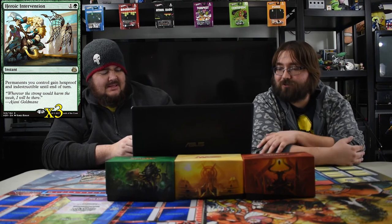Moving into the sideboard — three Heroic Interventions, giving all your dudes hexproof and indestructible. Don't touch my dudes. Next is Lightning Strike — two mana to deal three damage to target creature or player at instant speed. When you're fighting aggro or slightly midrange, you need that. Next up is Ixalan's Binding — I chose this over Cast Out because I want to exile something forever. With Cast Out they can replay the same threat the next turn. Ixalan's Binding gets rid of it for good and prevents them from casting another copy of that card.